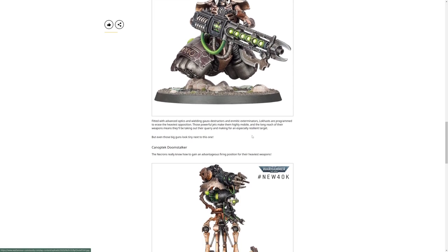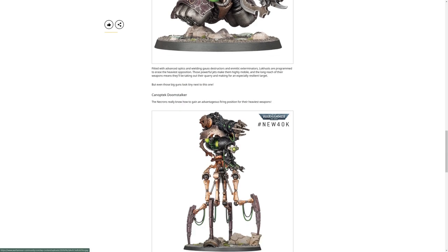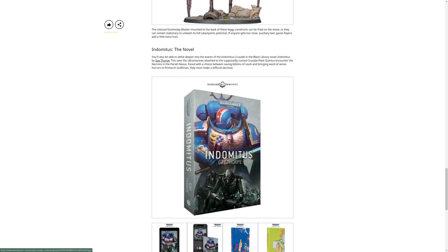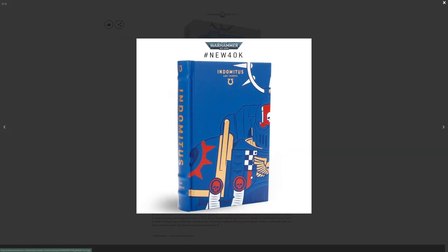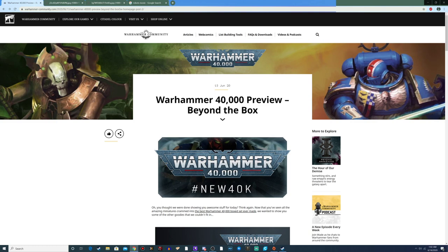The Doomstalker - instead of healing it does damage, gaining advantage from a firing position. That's artillery - it looks like it's from War of the Worlds. Colossal Doomsday blaster on the back. These constructs can be fired on the move or unleash their full cataclysmic potential if anything gets too close. They also have auxiliary twin Gauss Flayers for a little extra hurt. And then there's the Indomitus novel, which I'm definitely going to audiobook.